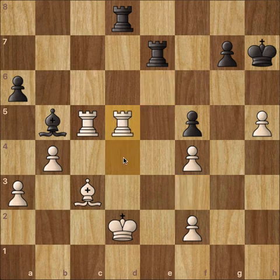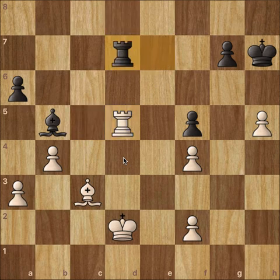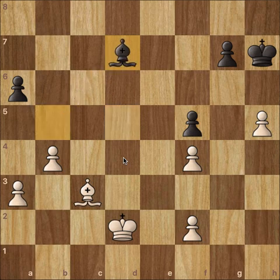Now we have bishop takes d5, removing that nice knight on d5. We have e takes d5, rook d takes d5, rook takes d5 check, rook takes d5, rook to d7 offering a trade of rooks, rook takes, bishop takes. Now Kasparov is up two pawns with an advantage of 2-1 on the queenside and 3-2 on the kingside, except there are doubled pawns on the kingside.